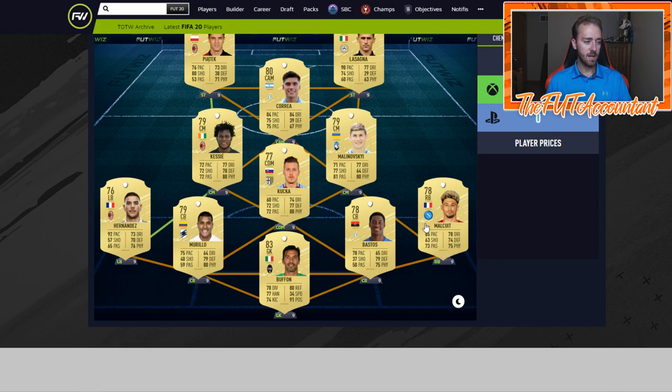Moving on to the outside backs: Theo Hernandez and Malcutt. The only problem I see with Malcutt is he might be the only right back you'd use besides Florenzi in the Serie A, so there could be a little inflation with this card — there's just not a ton of Serie A right backs, and not many French right backs either. This card's price could be a little inflated. All in all though, he's a sick right back. Theo Hernandez is very pacey, good physical, decent defense, with okay passing and dribbling to get you down the wing.